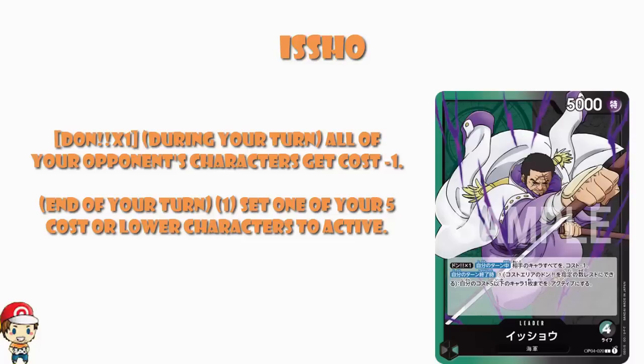I'm kind of a fan of this, but it gets better. Because there is a second skill here that says at the end of your turn, pay one Don, activate one of your five cost or lower characters. This is phenomenal — absolutely phenomenal. Now, one thing that must be borne in mind: it is at the end of your turn, which means there's no double attacking here. This leader is not letting your other characters double attack — that does not work here.